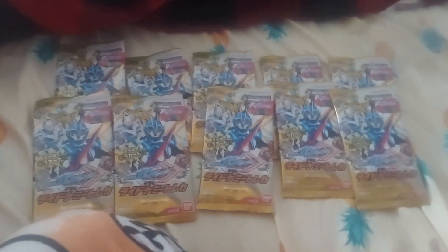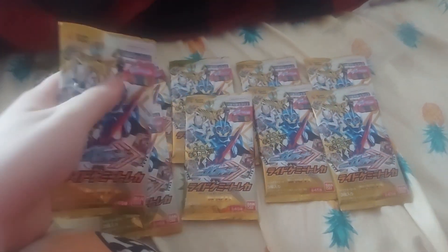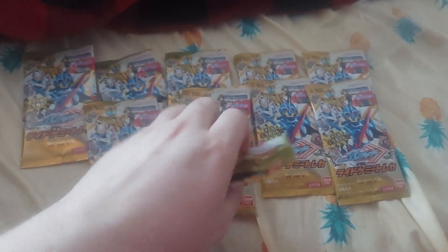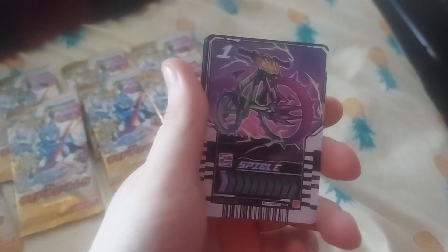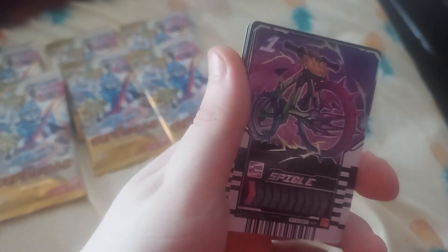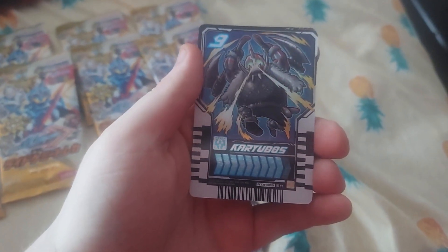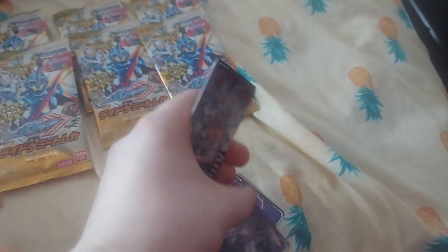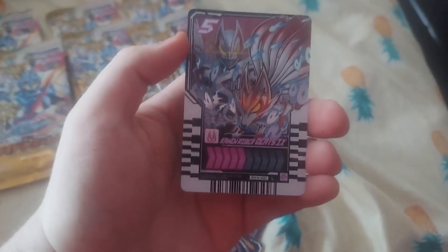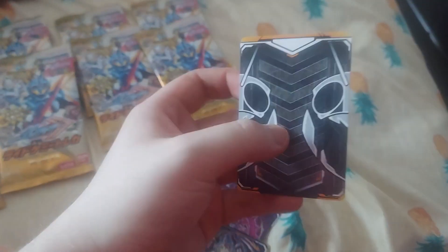Got it open — as you can see, there are ten packs and there are three cards each inside of them. Just letting you know, all of them are SRs or higher. First off, we got Spiegel, we got Karugos, and — ooh — Geats 9. I actually like this card, it's actually pretty good for me.